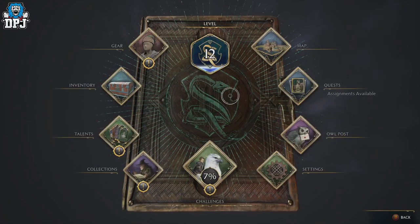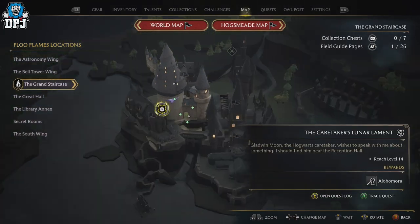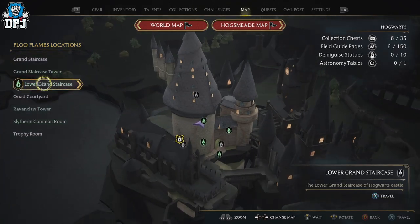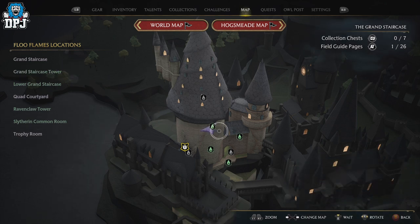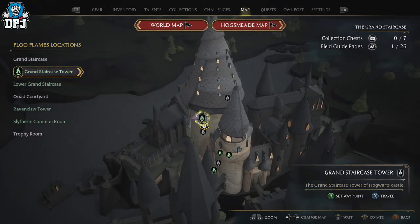So the grand staircase — this is the Floo Flame you probably want to come to. If you haven't got this marked, just pin it on your map and run here. Click on the grand staircase and the one you want is right here: Grand Staircase Tower. Mark that if you haven't got it and run up here to activate this Floo Flame.